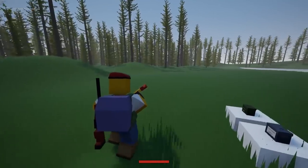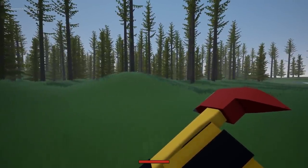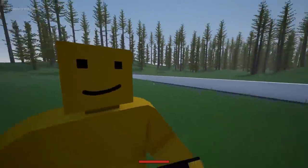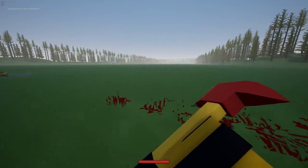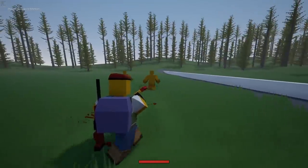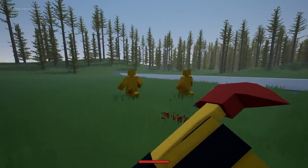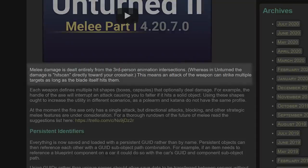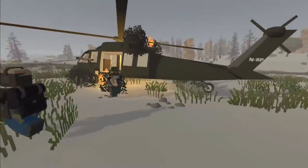One of the biggest implementations is the melee combat. At the minute we've just got this axe and nothing else, but this gives us a good demonstration of how melee combat would work in Unturned 2. As you can see, it is already super satisfying, but the biggest change here is that it uses collision-based damage instead of hitscan. That basically means damage is dealt to the point where the model of the axe hits the model of the target, whereas in the current Unturned, it's basically just depending on where your crosshair is.